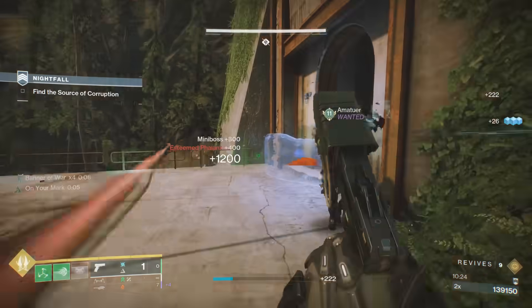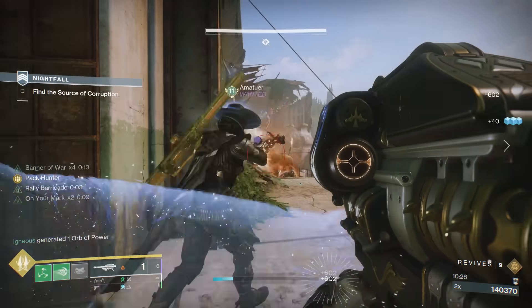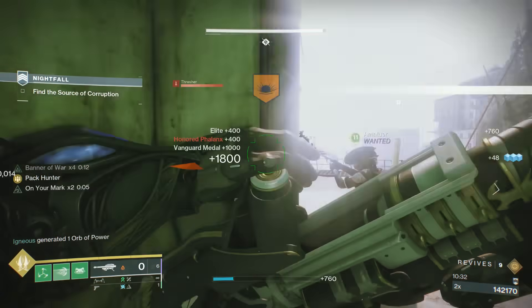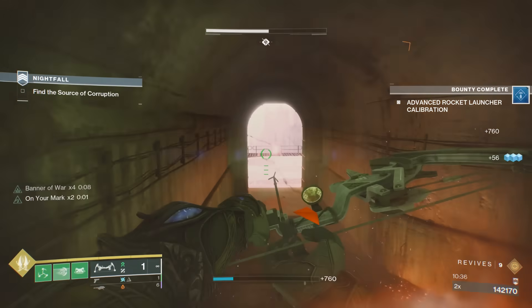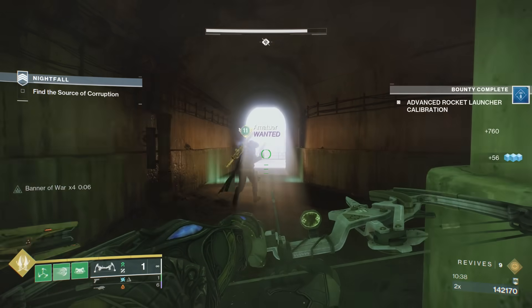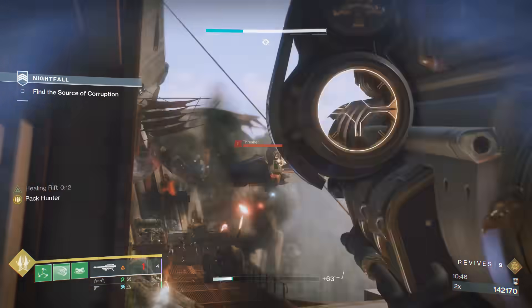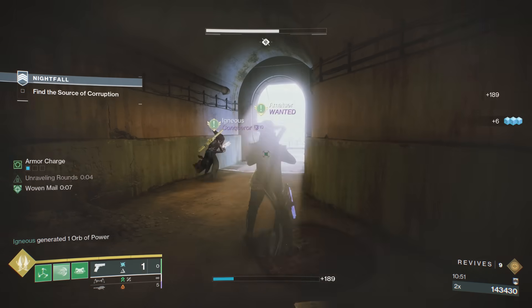As soon as you take down the phalanxes, you're going to have the Cabal Thresher ship spawn in. This thing is deadly — you can see how much firepower it's putting at this doorway, and you can easily die to this thing. Make sure to put down a Rift or throw a Healing Grenade, and then get out and take that Thresher down. It's absolutely worth spending your rockets on taking that thing down, because it can just destroy your team.